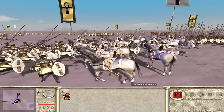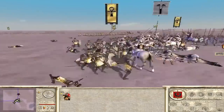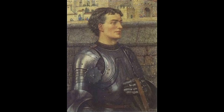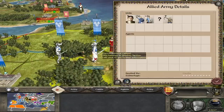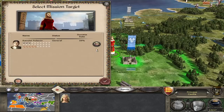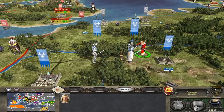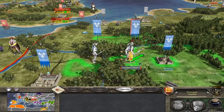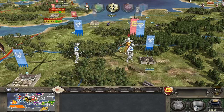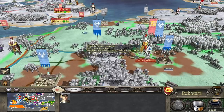Last but not least, we have one from Medieval 2 Total War. When you play as France, there is a chance that one of your generals has the name Lancelot — of course, as a reference to King Arthur. Now a lot of you know this one, but there's another small thing added to it. Apparently, if you get an English princess and use her to seduce a French general, there's a chance his name will change to Lancelot.